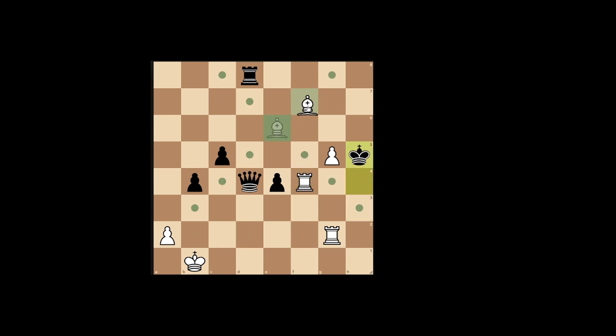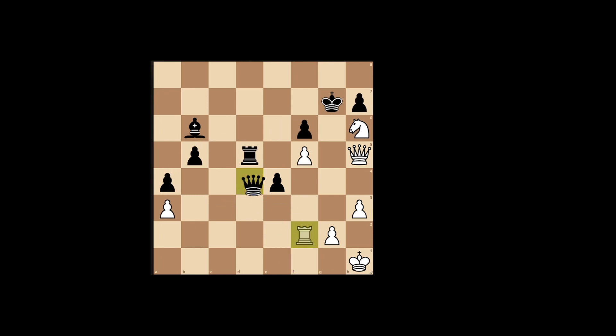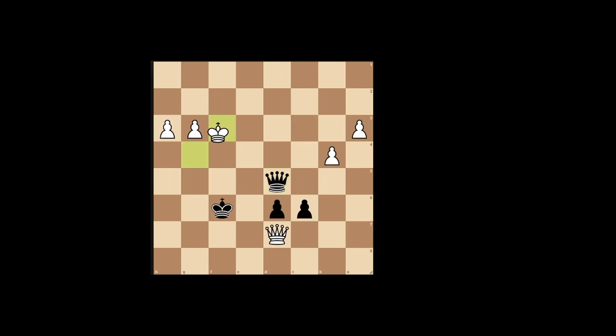Now we have bishop f7 here. After queen e1, the queen will block, so we have to play this and then bait — the king will block h1. In this position I think we can do a check here, and if we capture, yeah we can capture, and then after that g4 checkmate. One final mate-in-three puzzle.